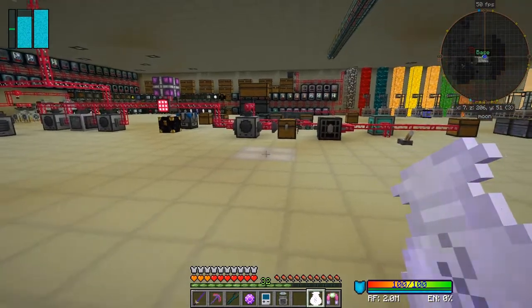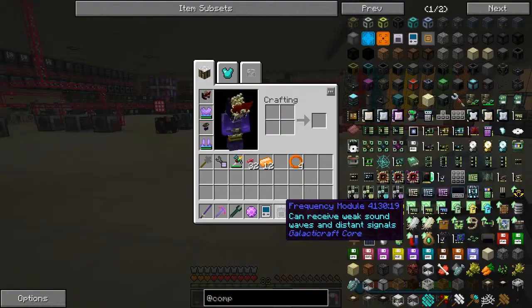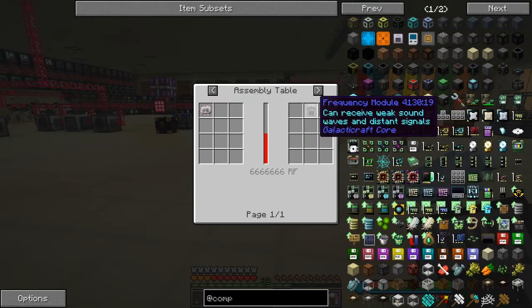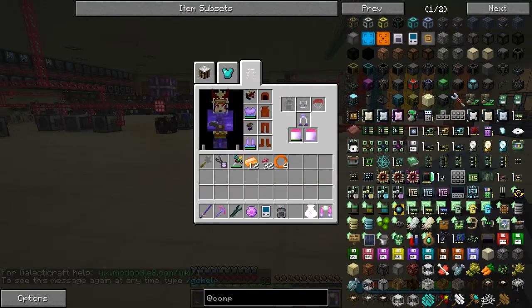Anyway, let's have a look at this thing. The recipe for this is actually quite cheap - just one electronic circuit - and it makes this frequency modulator. That's actually new because it wasn't like that before, it was quite expensive. You put it in and you get your little antenna on your helmet.